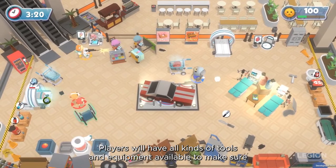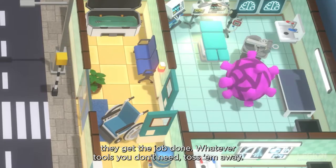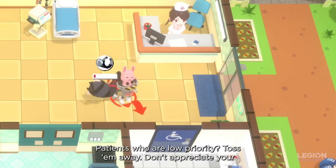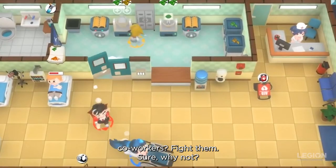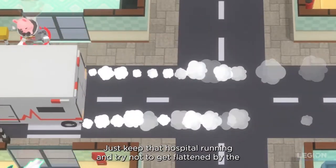Players will have all kinds of tools and equipment available to make sure that they get the job done. Whatever tools you don't need? Toss them away. Patients who are low priority? Toss them away. Don't appreciate your coworkers? Fight them. Sure, why not? Just keep that hospital running and try not to get flattened by the ambulance.